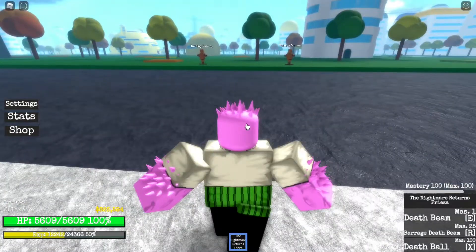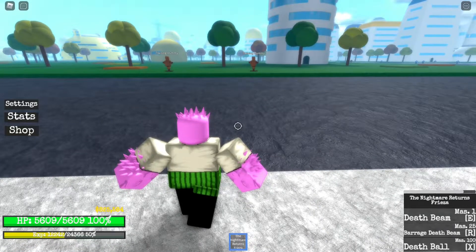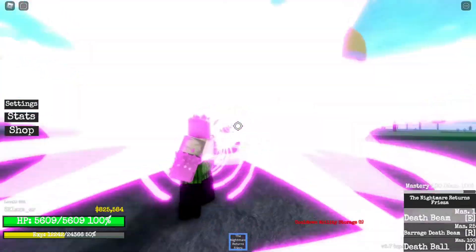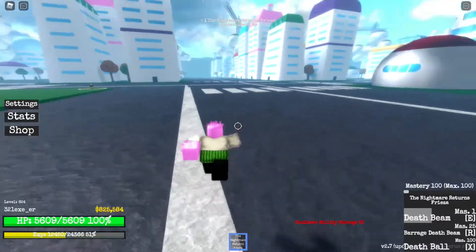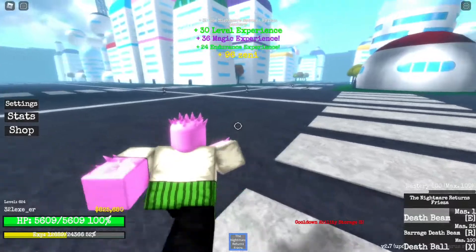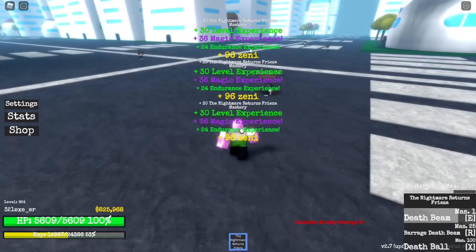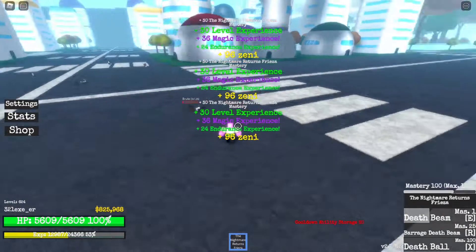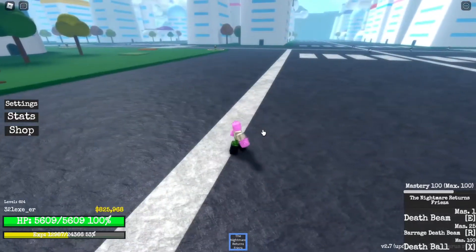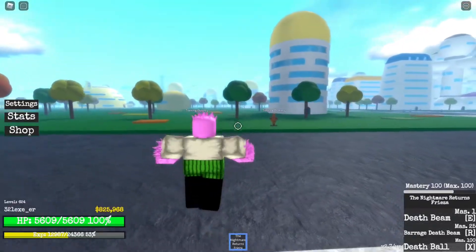Now we're gonna go with the Death Beam. The Death Beam has a mastery of one — that's the first move you're gonna use when you get this moveset. Click E to use it. You can only do one person at a time, but if you want, you can use it like this and get a Triple Kill. That's pretty good. By the way, this is a range moveset, so you can use it as far away as possible, which is nice.